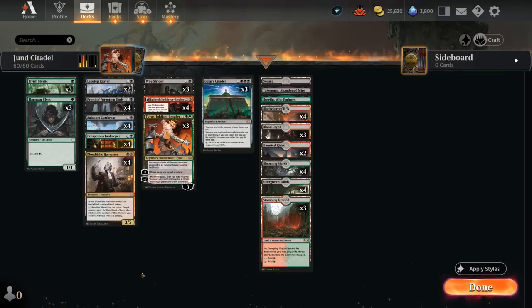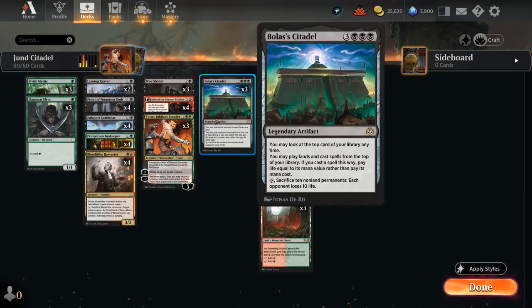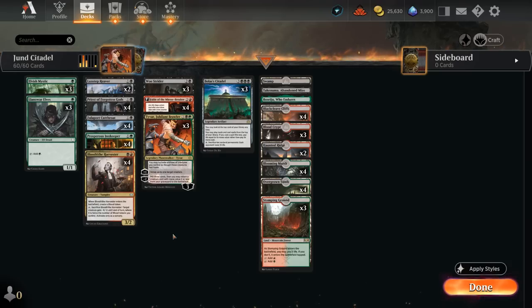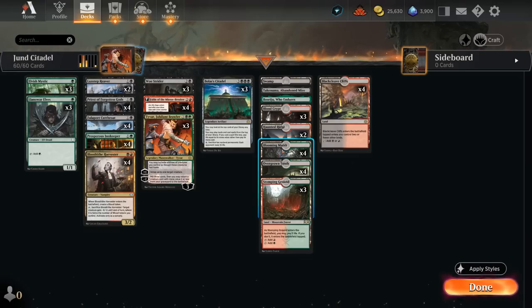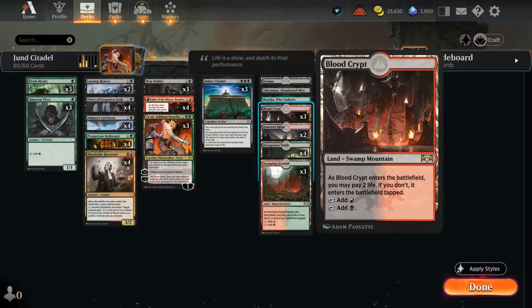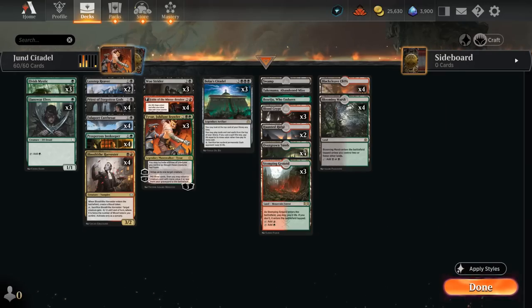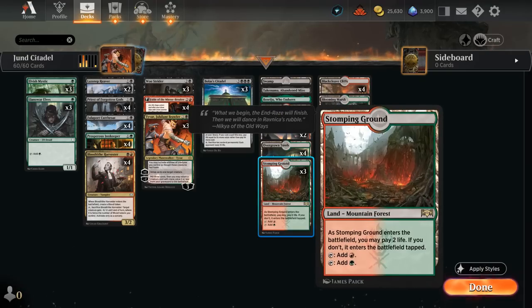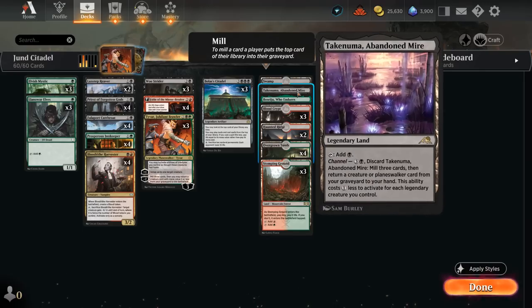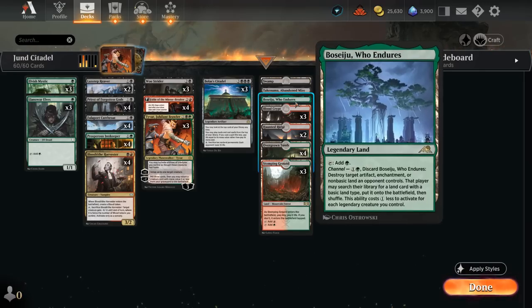The mana base is tricky: we want untapped green sources to cast our elves on turn one, but also need triple black for Bolas's Citadel and enough red for our red spells. We don't want too many fast lands since they come in tapped later. I ended up on 4 Blackcleave Cliffs, 4 Blooming Marsh, 10 shock lands (3 Blood Crypt, 4 Overgrown Tomb, 3 Stomping Ground), 2 Haunted Ridge, 1 Swamp to fetch, plus Boseiju and Abandoned Mire for additional interaction.